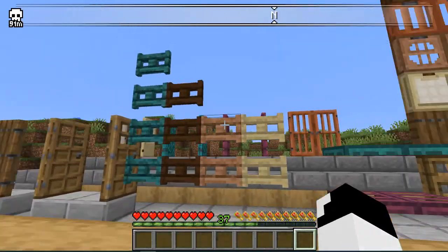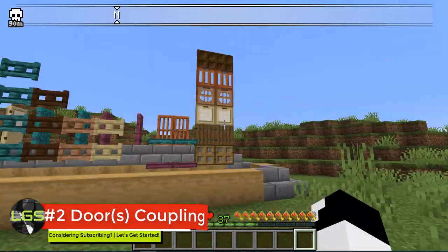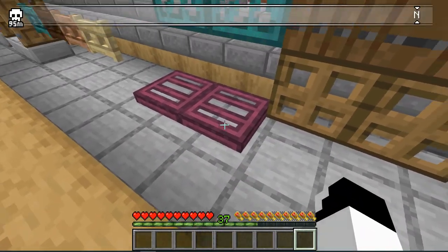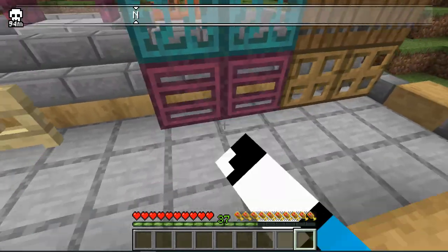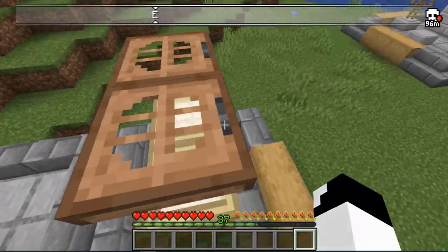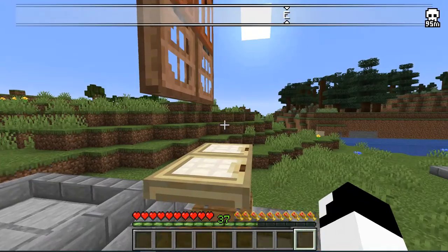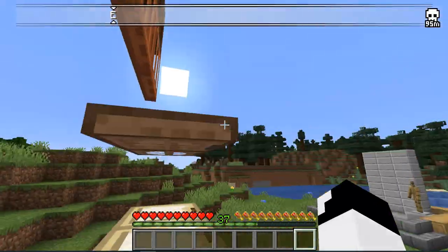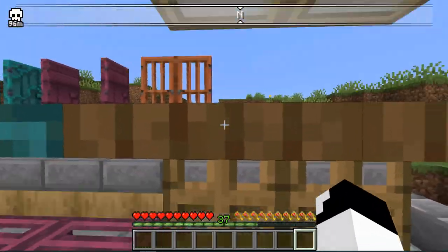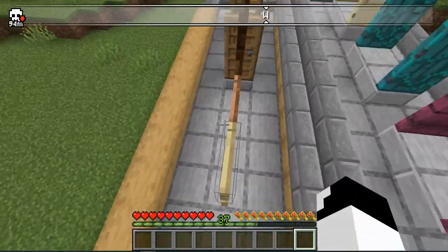The next mod I have for you is called Doors Coupling. I know there are more than doors in this section, but here's what this mod does. You know when you open a trapdoor, you can only open one? Well, in this mod, it allows you to open more than one. As long as it's the same type, it'll open the same trapdoor.